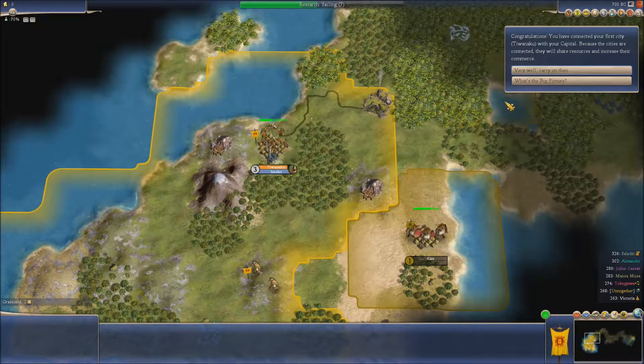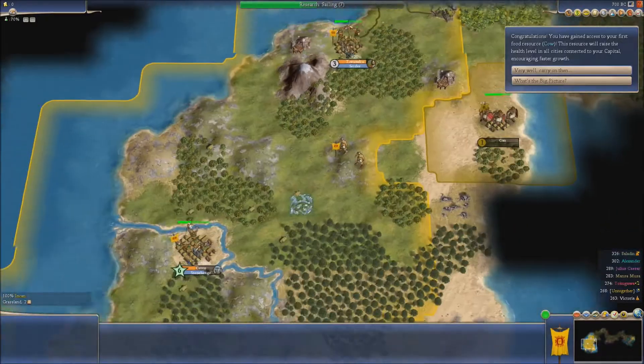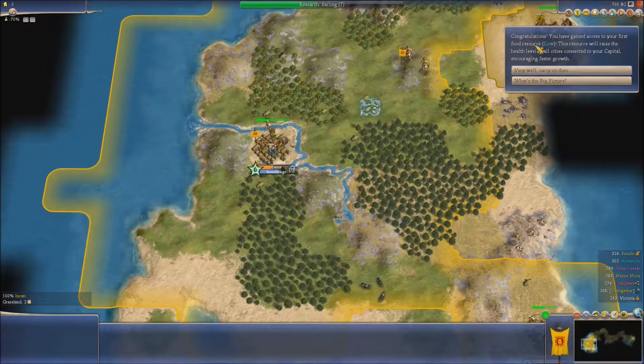You've connected your first city with your capital. Because they are connected, they will share their resources, which is why we've routed that into there. Our first food resource is a cow, and the health level in all cities is connected to our capital.